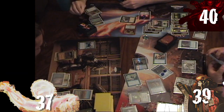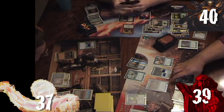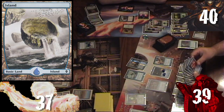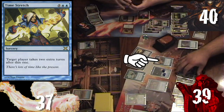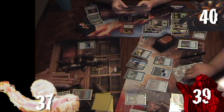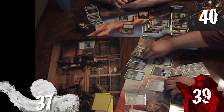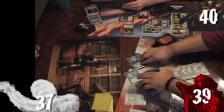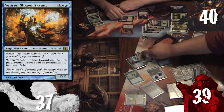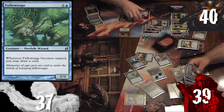Ronnie takes an extra turn off the Chronologist, untapping and drawing Spell Crumple, then plays Island. He casts Time Stretch targeting himself. In response, Kyle puts Child back on top of his library with Volrath's Stronghold, then concedes. Rob decides to fight on. Ronnie taps five Wizards drawing more cards, bounces Liliana back to Rob's hand with Venser, casts Fallowsage, and taps it to draw two cards.